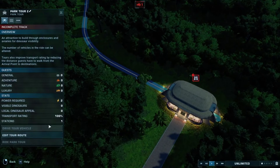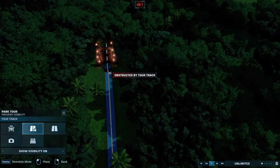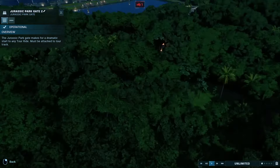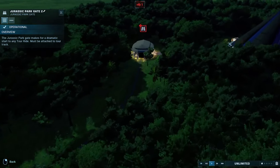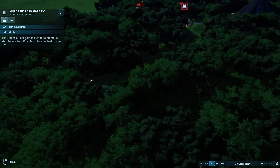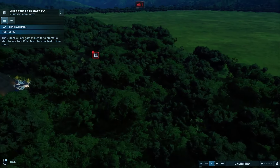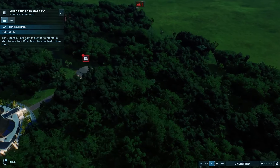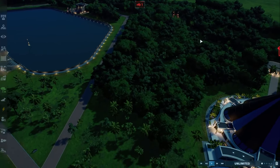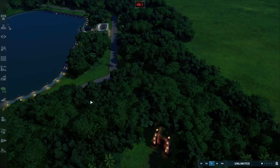This is one of the more cumbersome aspects of building — there's no way to bring it back. I think I should be able to click the gate or the track and continue working. So this is going to be the start point for the tour. Unfortunately, we can't do anything with the tour until we've built a track back around it. Some of the stuff that we build, at least initially, is not going to be permanent.